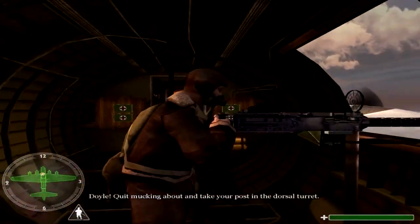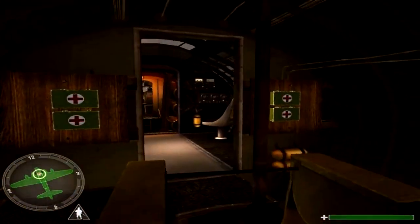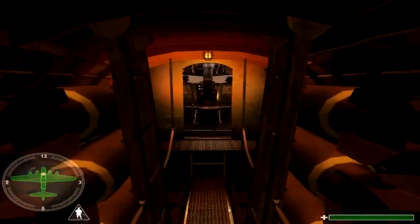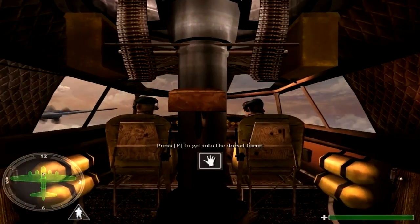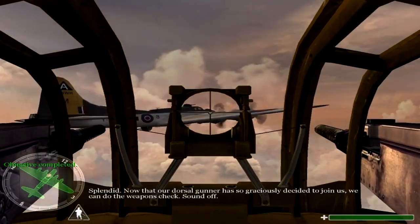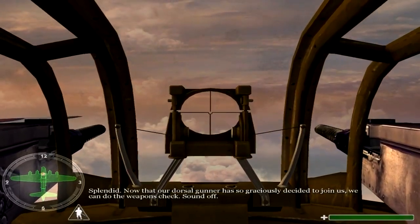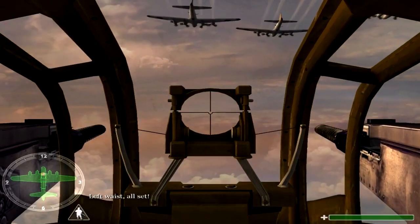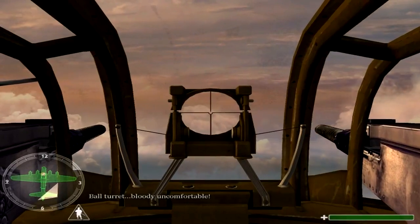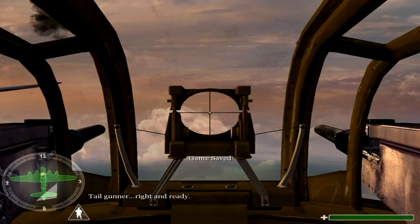Doyle, quit mucking about and take your post in the dorsal turret. Now that our dorsal gunner has so graciously decided to join us, we can do the weapons check. Sound off. Left waist — all set. Right waist — ready. Dear gunner, right and ready.